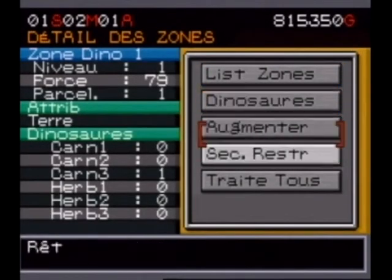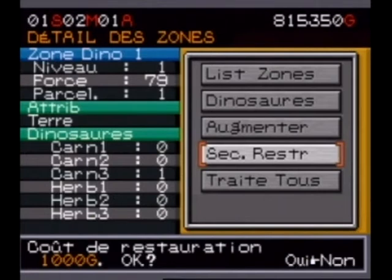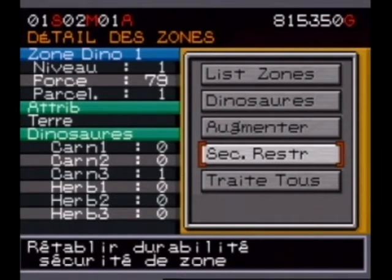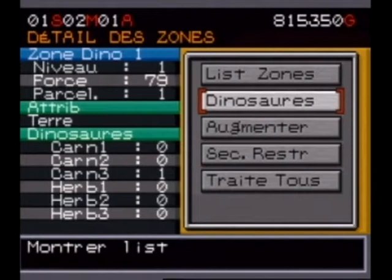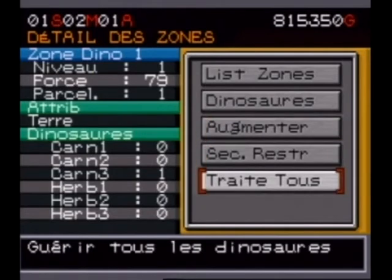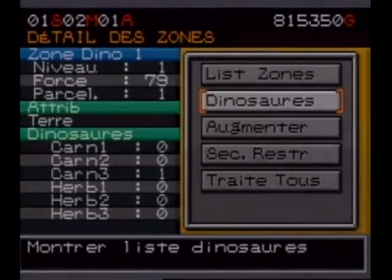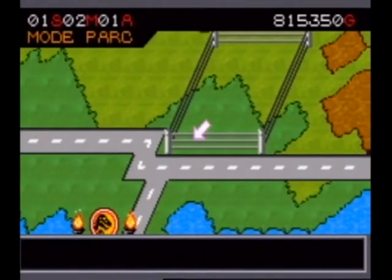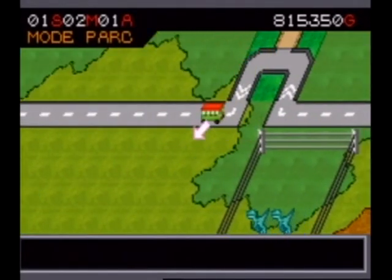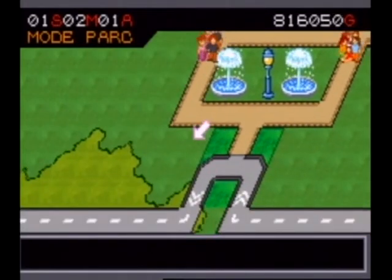You can see my little dinosaurs — the little Compsognathuses and the Pteranodon flying around. By clicking on the enclosure, you can view the dinosaurs. It's already lost one point of enclosure resistance because of the Pteranodon. You can increase the zone's security level and treat the dinosaurs, or heal them individually. But you'll see that it costs more to treat the dinosaurs than to just let them die and replace them.